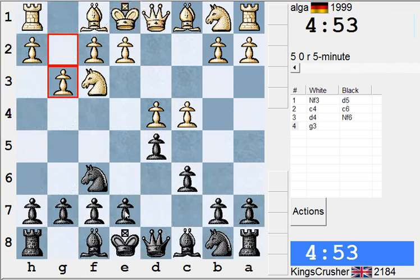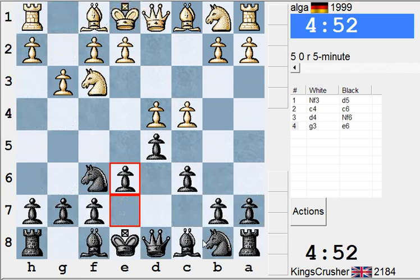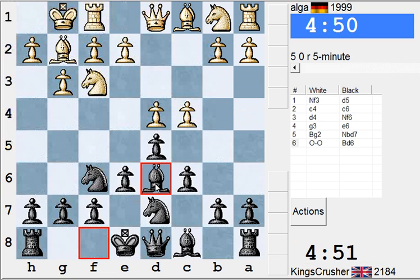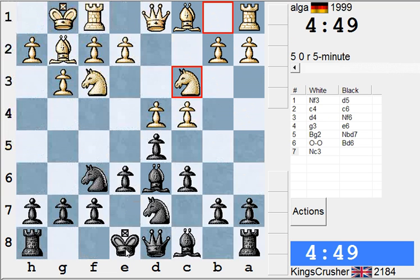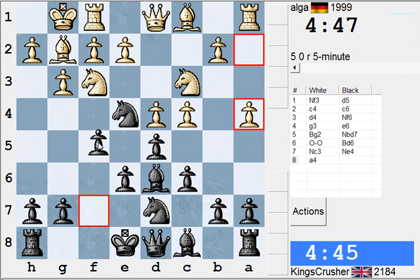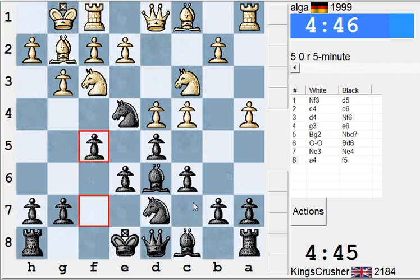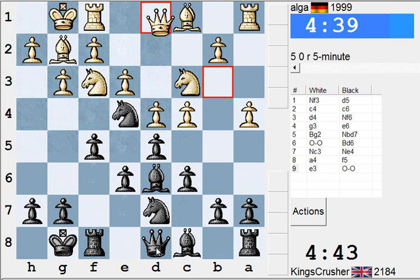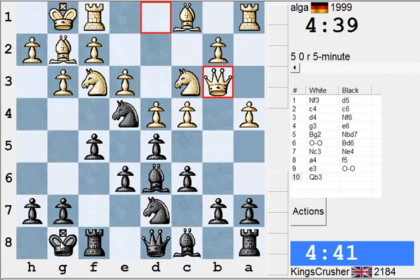Try and play solid, aggressive. Get a sort of Dutch transposition. I think Ne4 — that could be fun. F5. I'm controlling e5 at the moment. Don't know about a4, looks a bit suspect. He's not going to be able to exchange off those bishops that easily, I think.